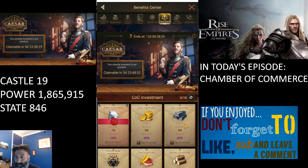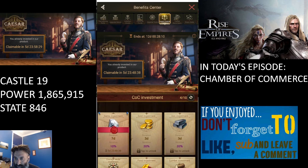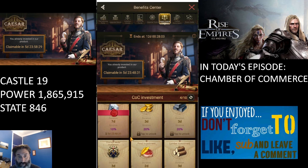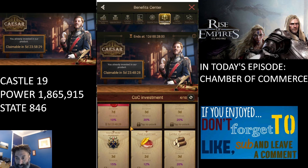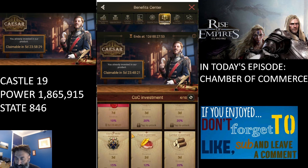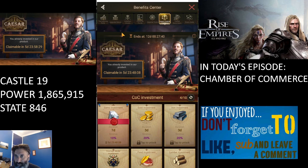Let me know in the comments what you think of the Caesar Chamber of Commerce. If you've seen options like 20% courage medals over two days, that becomes a definite spend-two-bucks situation. I'm not averse to spending money — I just prefer not to — but when the time-versus-benefit calculation works out, like two dollars saving more time down the road, it's a wise investment. Anyway, thank you so much for watching and I'll catch you in the next one!